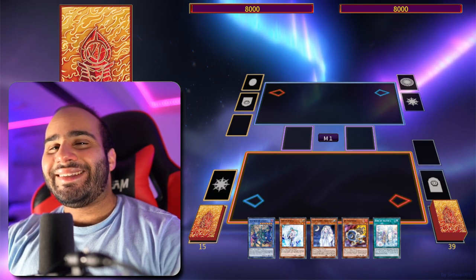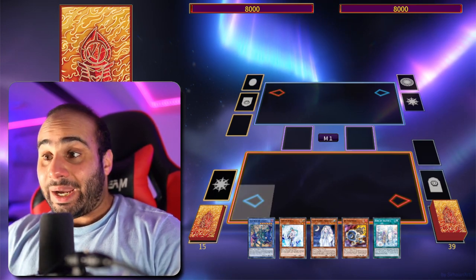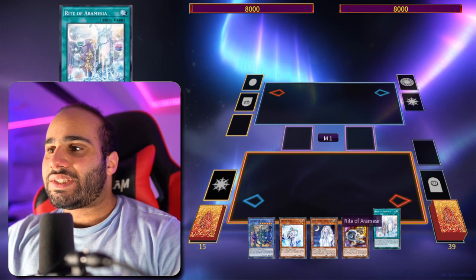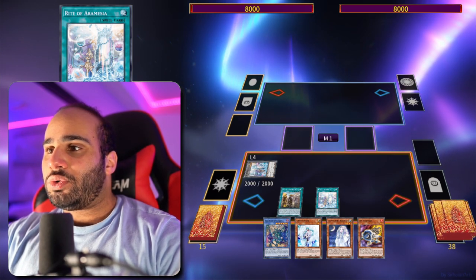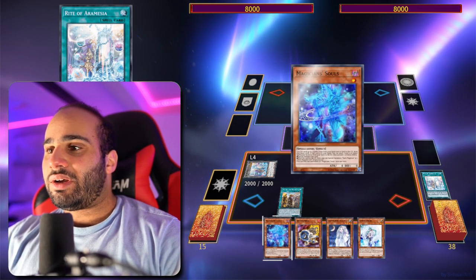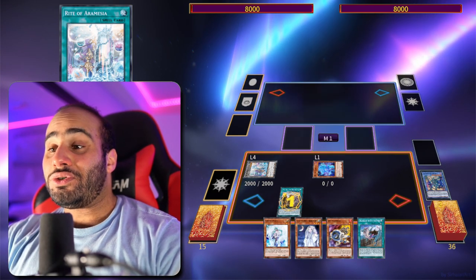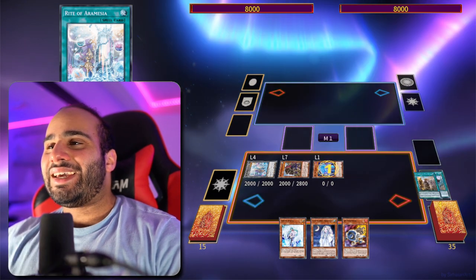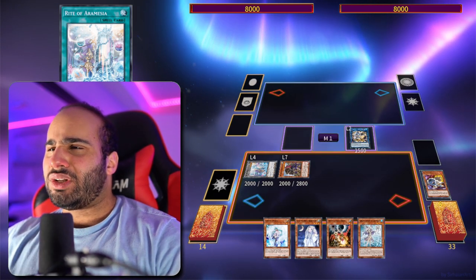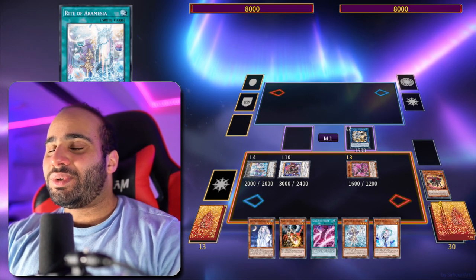Combo number four — friendly reminder to like and subscribe. My hand is actually pretty interesting: Illusion of Chaos, Effect Veiler, Ghost Mourner, Jet Synchron, and Rite of Aramessia. Use Rite of Aramessia for the Brave Token, get Journey of Destiny, then Illusion of Chaos to foolish for Magician Souls. Get the equip spell, search Griffin Rider, pitch the equip spell and summon it right away — Magician Souls becomes like an FTK because you get a free draw. Make Needle Fiber into Red Rose into Baroness, summon Rocks Rose.